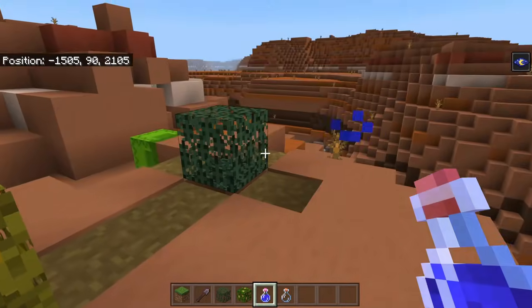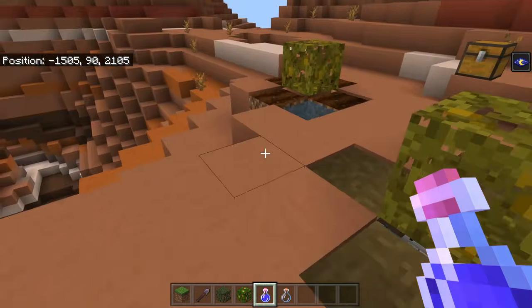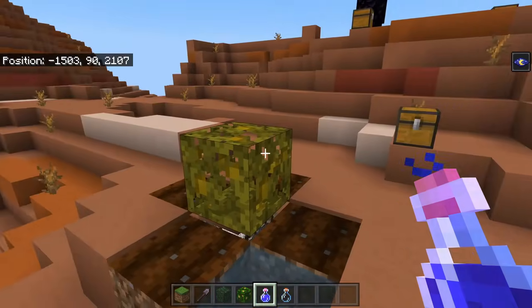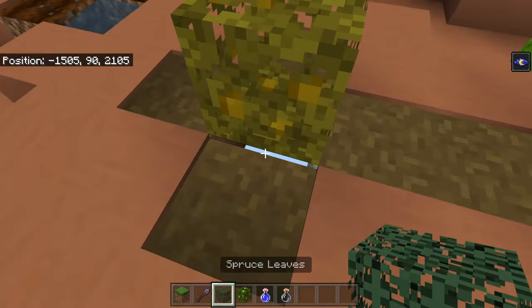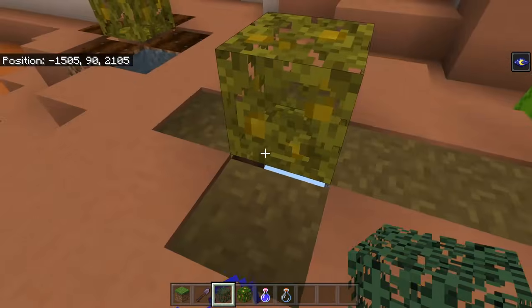First up, we have a combination of path blocks or farmland blocks and leaves. These ones here are jungle leaves and these ones are spruce leaves. For whatever reason, jungle leaves and spruce leaves create this x-ray effect when you put them next to a path or farmland block.